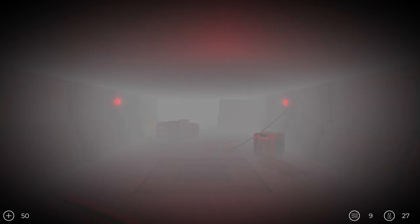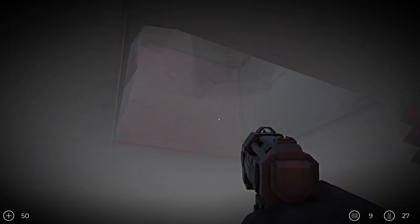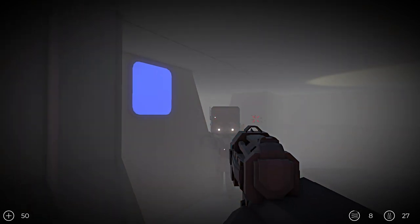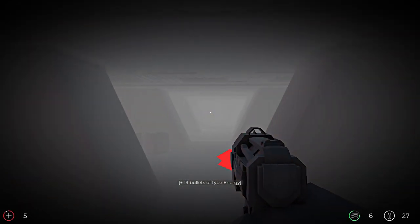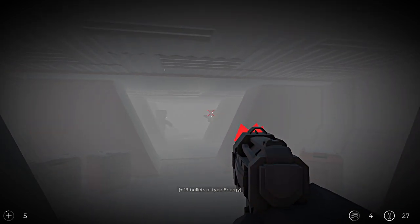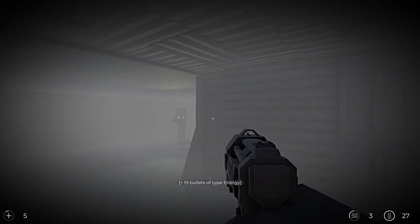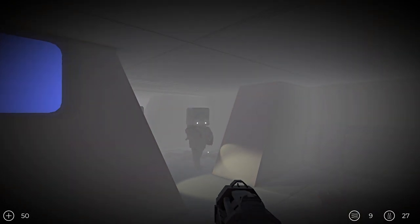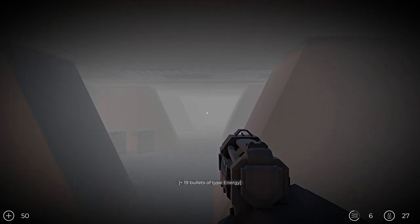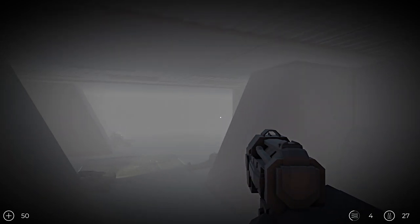This next one is literally just called 'Epic Fight Battle Thing,' which is kind of funny. Everything is in like slow-mo, this is trippy. Also these guns are whack — I have never seen these guns before in Ancient Warfare 3, they're kind of sick though. There are exploding barrels and guys over here — boom, boom, easiest kills of my life. That's what I'm talking about!